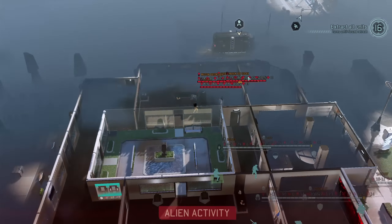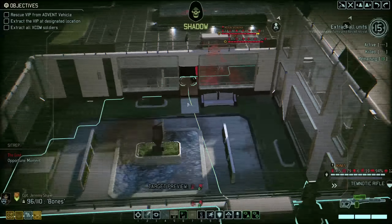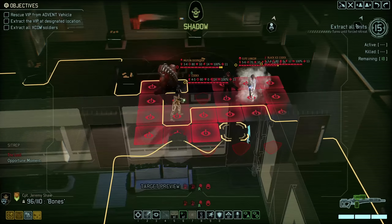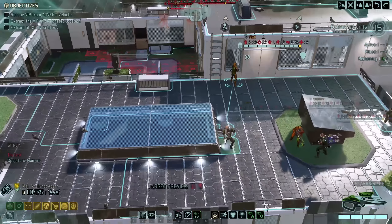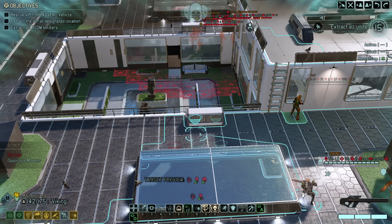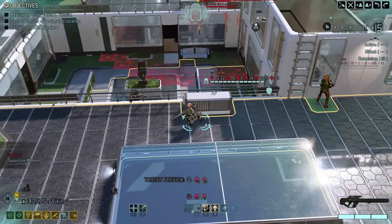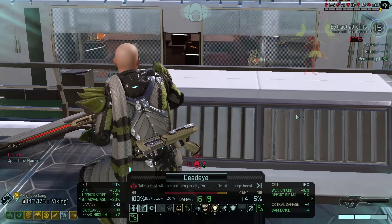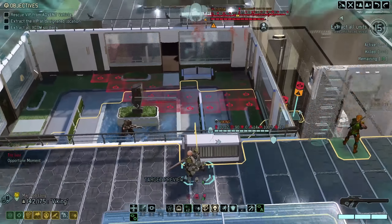Here we go - Mutant Destroyer, Codex. And more friends behind them. Elite Lancer, Black Eyes Codex, Codex, Mutant Destroyer. I don't really have a good angle to open from here. I guess Bob could take a shot - maybe even Dead Eye. 100% with Dead Eye. That's at least 16 damage. I could kill the Elite Lancer with Dead Eye.